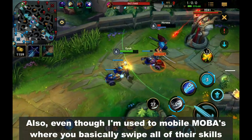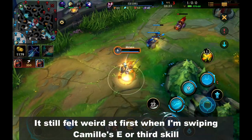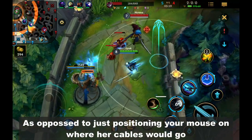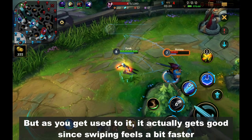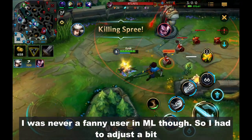Even though I'm used to mobile MOBAs where you basically swipe all of their skills, it still felt weird at first swiping Camille's E or 3rd skill as opposed to just positioning your mouse on where her cables would go. But as you get used to it, it actually gets good since swiping feels a bit faster. I was never a fan of her in ML though, so I had to adjust a bit.